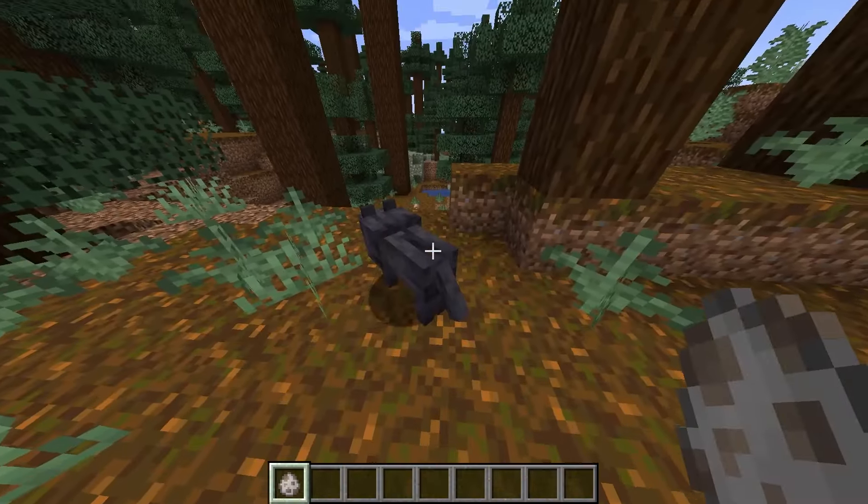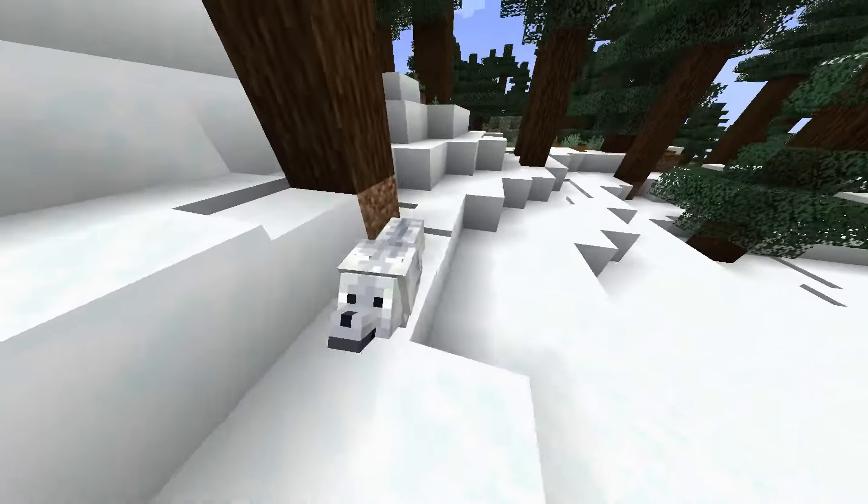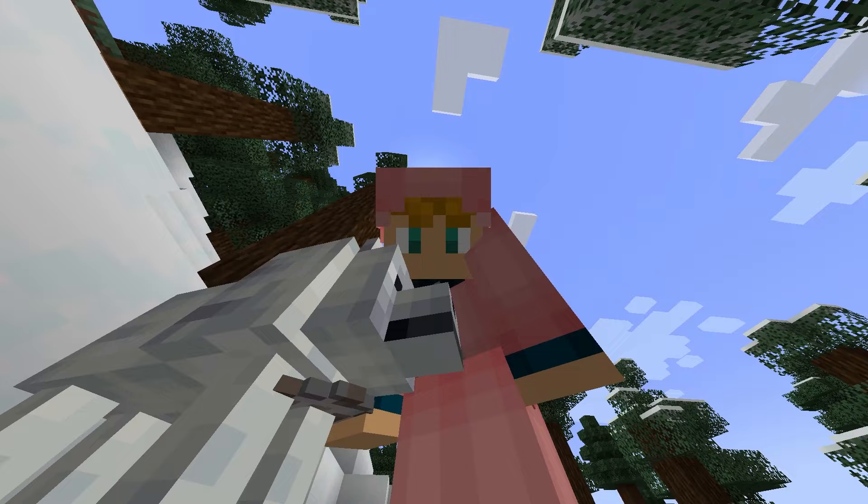The first one is the black wolf that spawns in the old growth pine taiga biome. And then there's the snowy wolf, which spawns in the grove biome. This one looks pretty nice — it's got a little blue tint to it. Looks like snow.